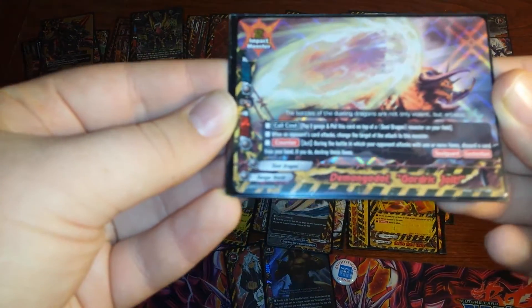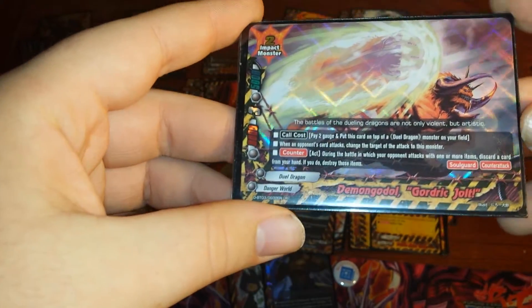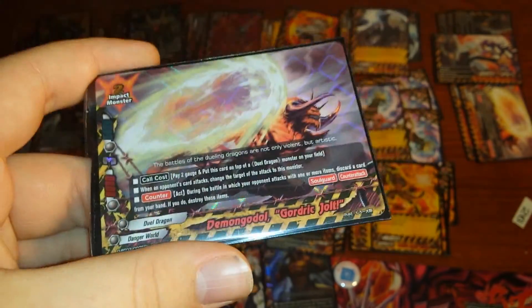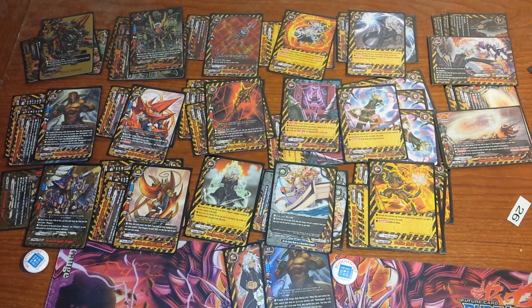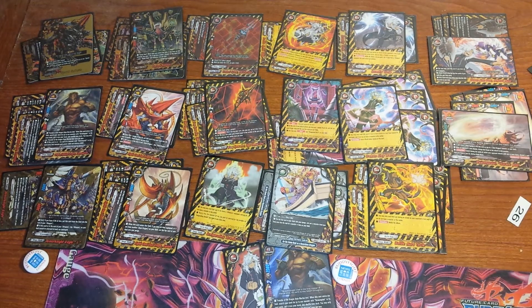And then there's Goddle — he's an 8-3-5, 2-gauge column on top of the other Duel Dragon. All attacks are redirected to him no matter where they were originally. And counteract: discard a card from your hand; when your opponent attacks with an item, destroy that item. It's really good against Hero World because obviously their units are items and not weapons. That was what was holding back Goddle before. But because it has 3 crit initially — as opposed to Arc's 2 crit — and it's an impact monster with a base 8 power, so with just one Origin that's 10k, with 2 that's 12, and anything more than that's just overkill.